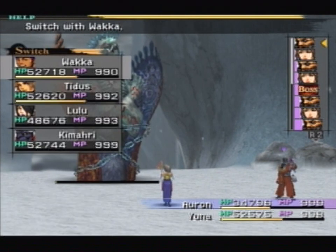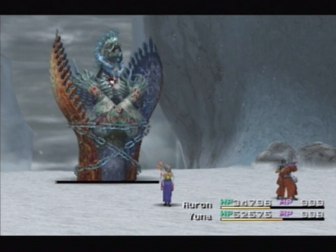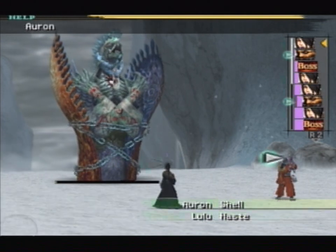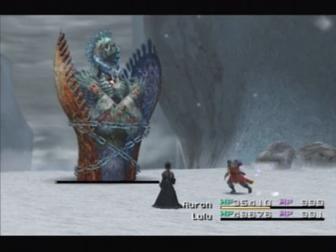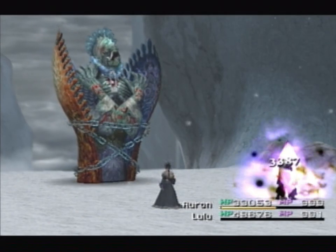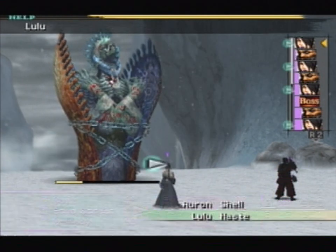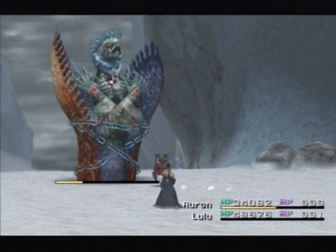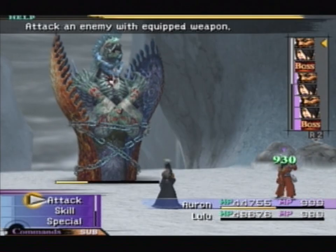So now we've only got two characters. Auron, please put on Ribbon. Let's get Lulu in for the time being to cast Haste. You see why it's handy getting hold of equipment that has Ribbon on it — because of fights like this one. Dark Anima also has one more really nasty attack: Mega Graviton. It'll do 7/16ths of a character's maximum HP — maximum, not current. So be careful of that. For that reason I'm healing. Shell is going to interfere with that as well.